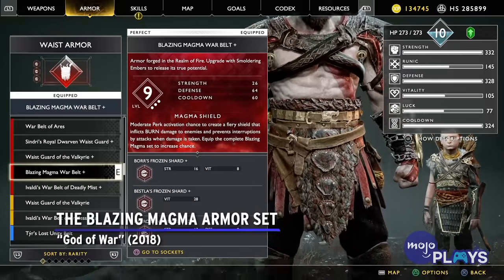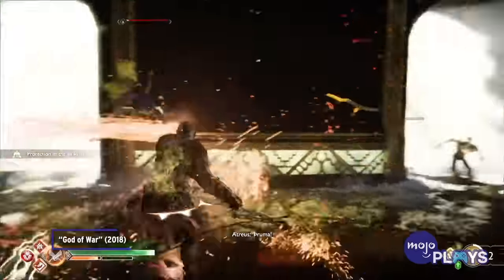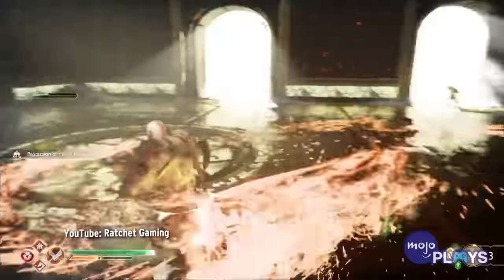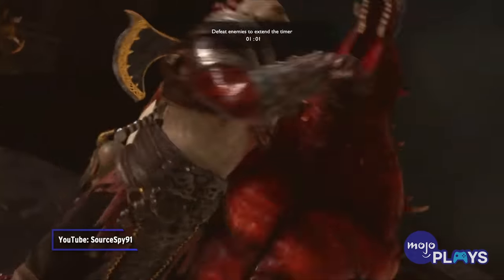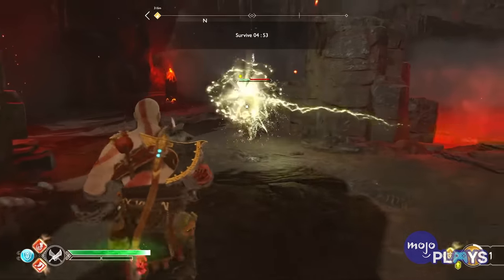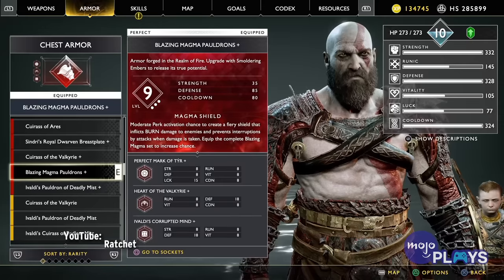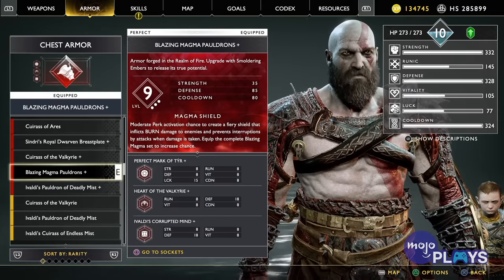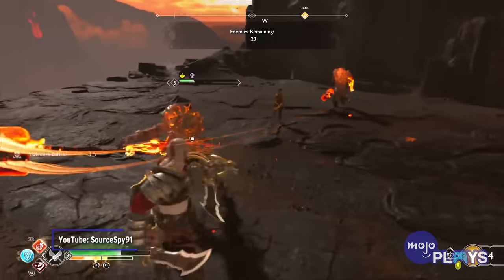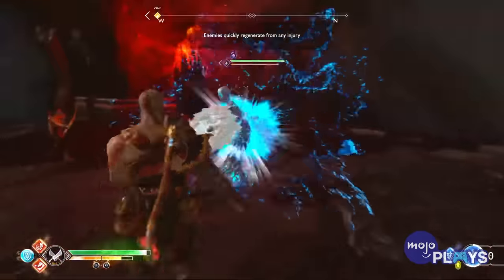The Blazing Magma Armor Set. In the 2018 game, there are two optional realms that offer tougher challenges: Niflheim and Musfelheim. While completing both gets you great armor sets, the fiery Musfelheim is the harder of the two. Made up of combat challenges, you'll be able to craft and buy the Magma Armor Set from materials you only find here. Doing so only takes a few fights, but if you want to take full advantage of what it can offer, you'll need to put in quite a bit of effort.